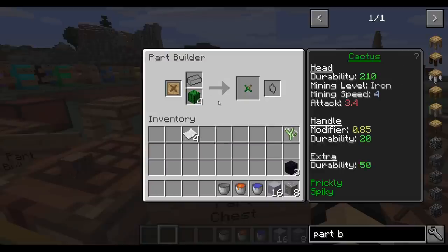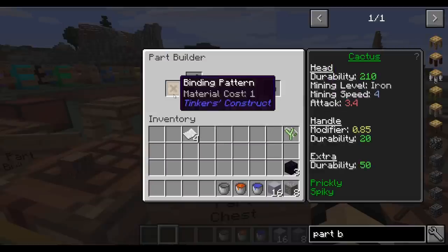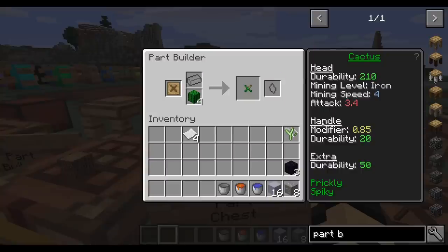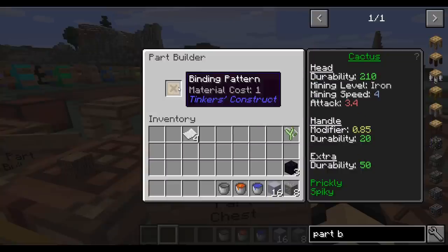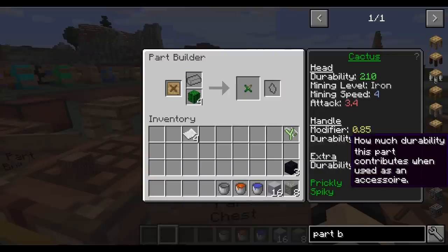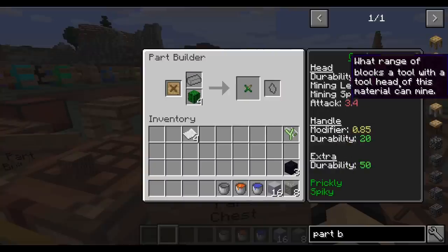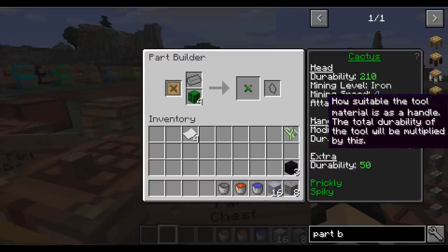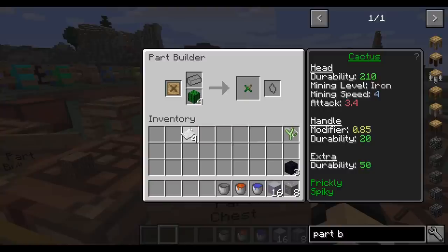If I put some cactus in here, it will tell me that if I were to use the cactus to make a head part, handle part, or extra part, it would end up telling you the different stats, bonuses, negatives, and any extra stuff you might get — that spiky, prickly, the durability bonus from it, and so on. You can do this with all sorts of different materials, and it will help you make yourself a tool.